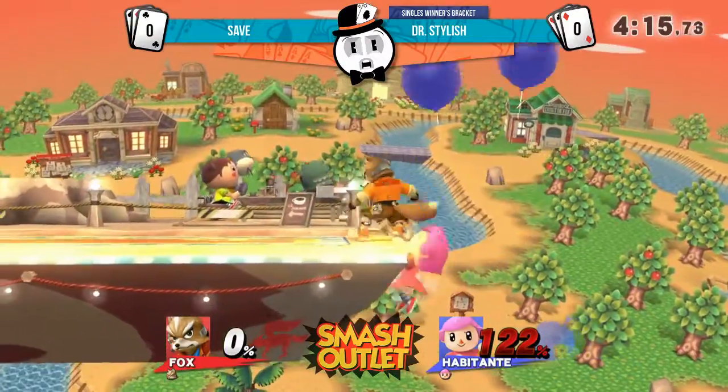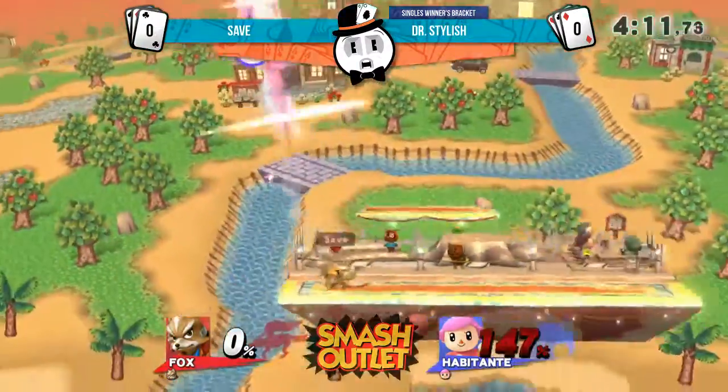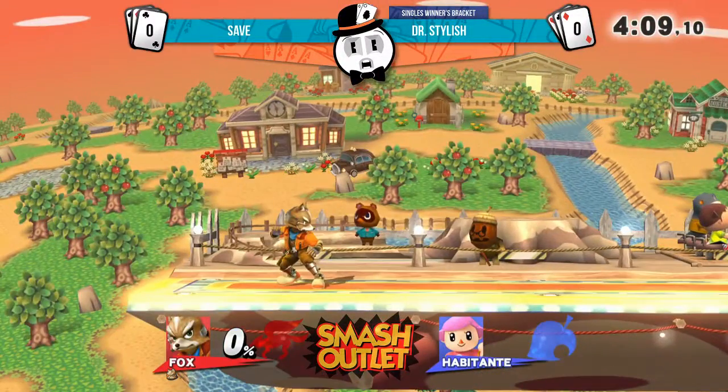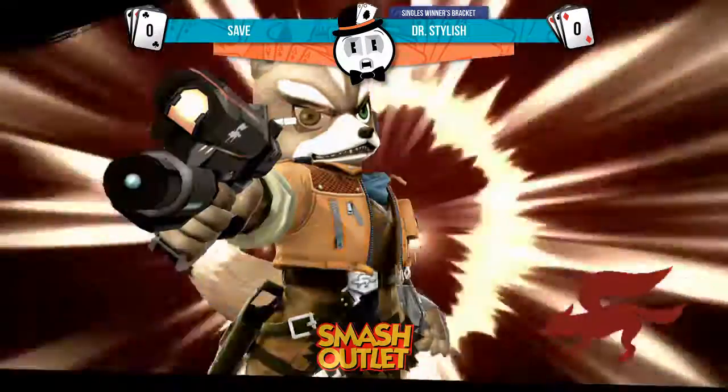He can still win this, but it's 122%. Good fake out — tomahawk into the up smash. Dr. Silas does not give too bad pressure.